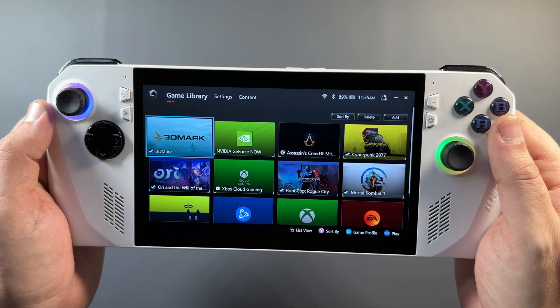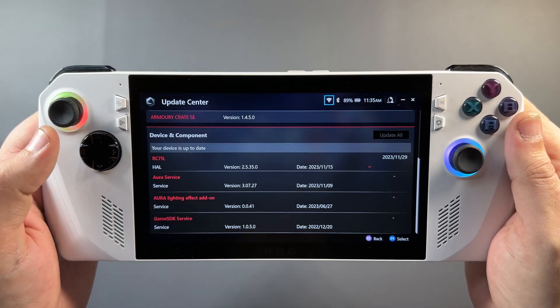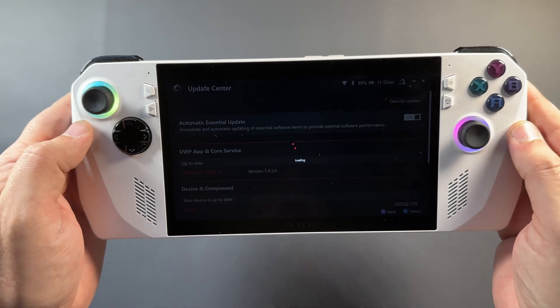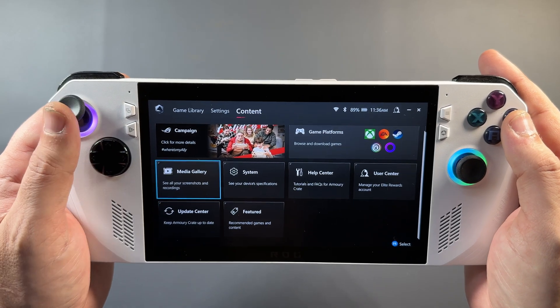If you want to check if you're updated, go into Armory Crate SE, go over to content, and go into your update center where you can see all the versions that you're running. You can click to check for update and see if you're good to go. I'm running everything updated here on the Ally for this video.